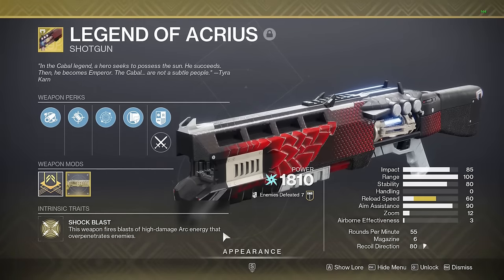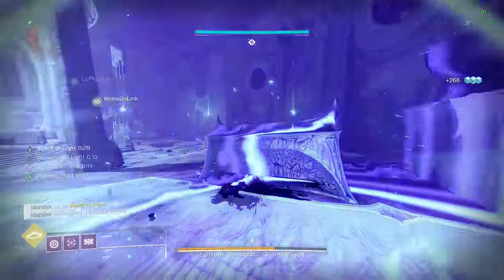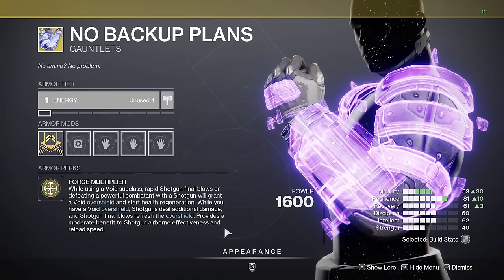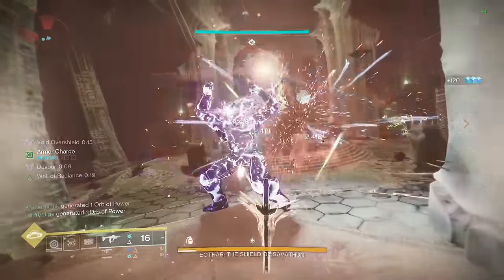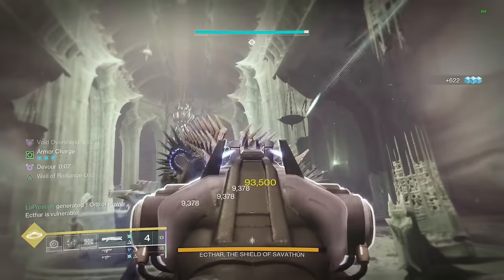Legend of Acrius is the hardest hitting shotgun in the game for two reasons: it's a heavy weapon and it has Trench Barrel. But we can make it even better with No Backup Plans. This exotic increases the damage of your shotguns whenever you have an overshield, so all you have to do is throw down your bastion barricade going into a boss fight, then punch to activate Trench Barrel, and get to shooting for some big damage.